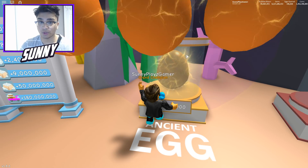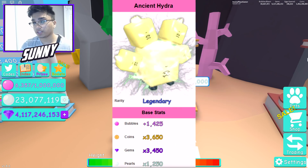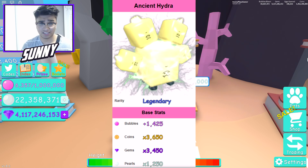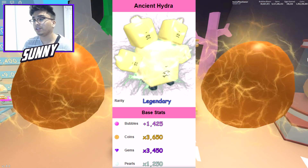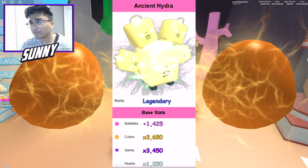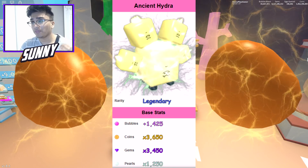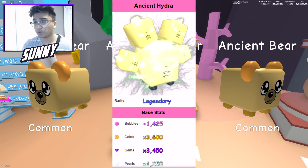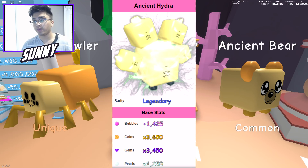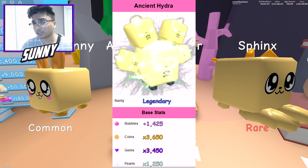We're not going to talk about the elemental here — just the second best pet, which is the Ancient Hydra. It's like the regular hydras you guys know, except it's more yellowish and sparkly. It's not a huge difference in pearls from the Cerberus. If you guys look right now, the pearls is only 1,250 — still really good, but not a huge boost compared to the Cerberus at 1,450. The coins are a big difference though: bubbles on this is 1,425, coins is 3,650, and gems is 3,450.